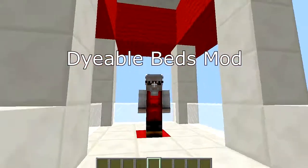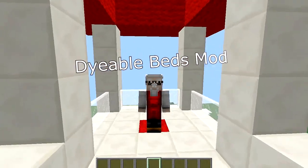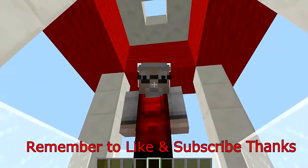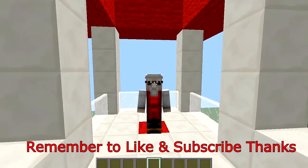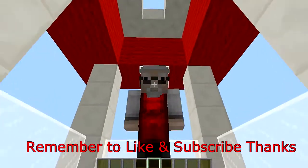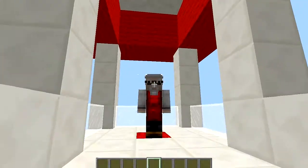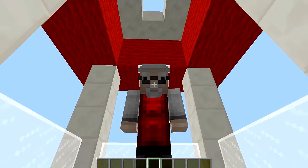What it does is make it so in-game you can dye your beds. You don't just have to have the old boring red bed — you can have a yellow one, a black one, a brown one, whatever color you want. You decorate your rooms, you take all your time building your fancy houses, and then you have to go and shove a crappy red bed in there. Well, now you can have any color you want. So let's get into it and have a look.